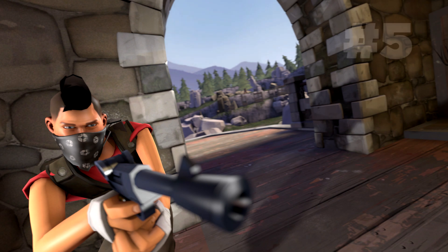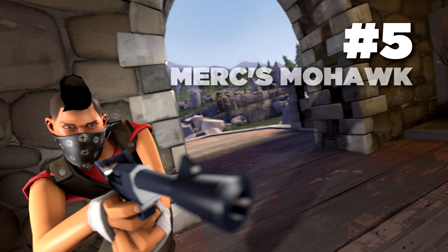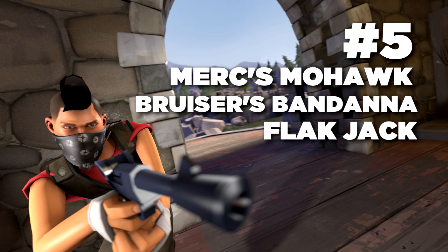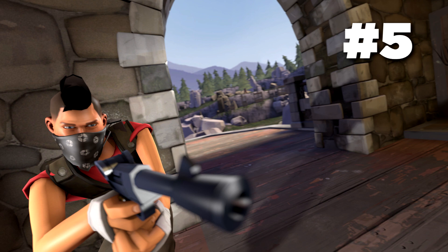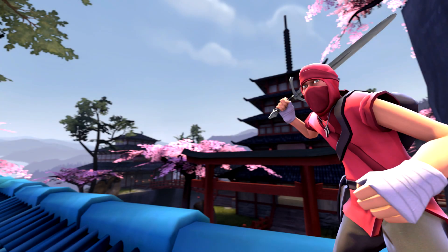At number five I put my old scout loadout. This includes the Merc's Mohawk, the Bruiser's Bandana, and the Flak Jacket — there's an SFM on screen right now. I really like this set because it gives off a gangster, street look to the scout, which looks pretty cool because the scout really suits that style. Putting all of that together looks really cool and awesome in-game as well.